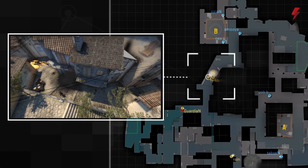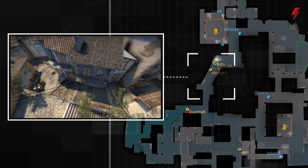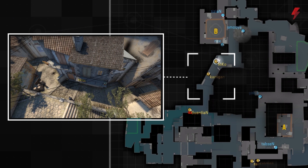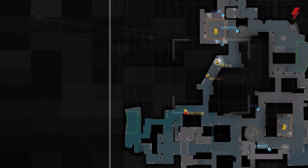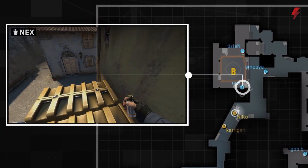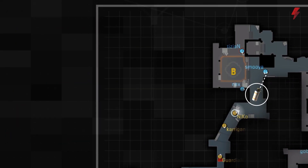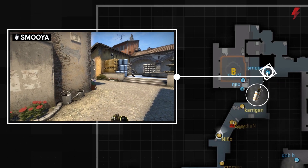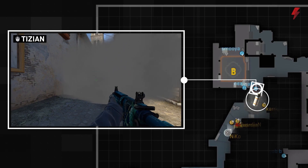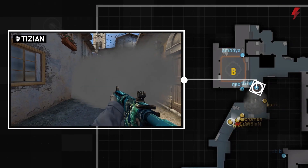This burns so much time, as FaZe looks for any openings to find a pick. This patience, combined with their utility usage, is what wins BIG this round. As soon as the Germans catch wind that the hit is coming to B site, they keep Banana smoked off. These smokes allow Tizian to play an off angle, catching two FaZe players during the execute.